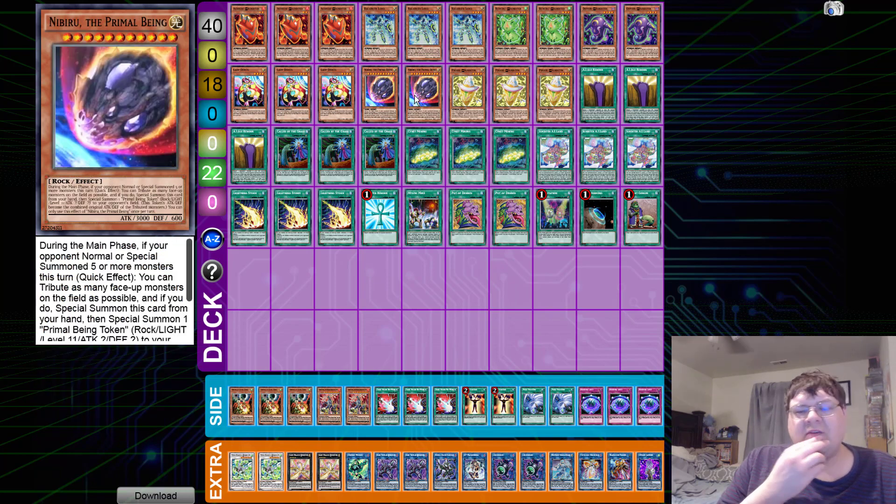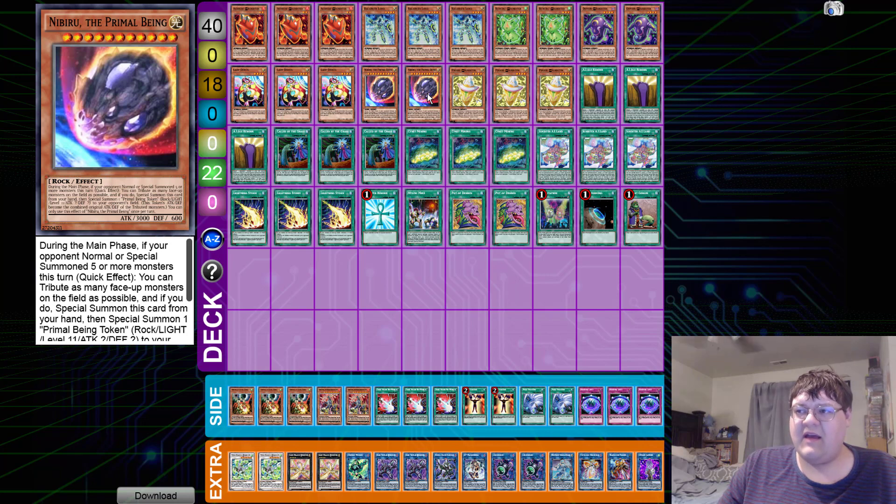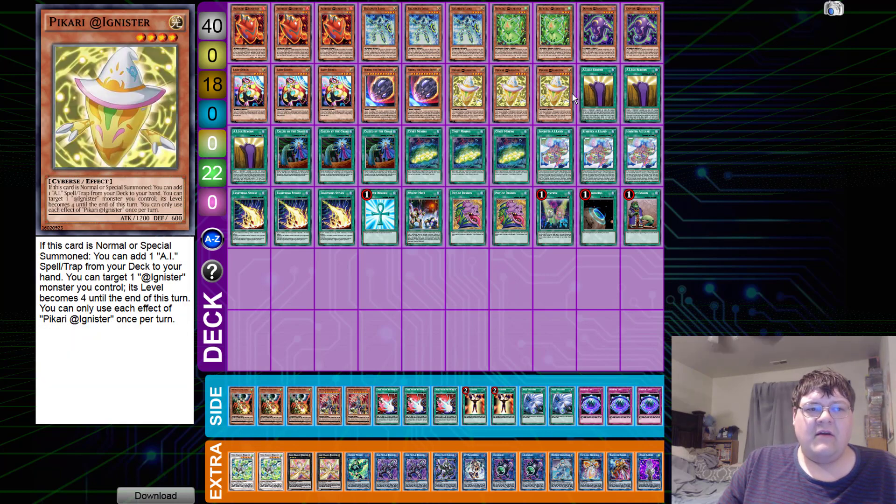We have two copies of Nibiru. This is the only hand trap that Andres opted to play, which was interesting in terms of ratios. I agree with this — your real hand trap space was the two copies of Nibiru and Mystic Mine to counteract plays in the format. That was pretty standard.